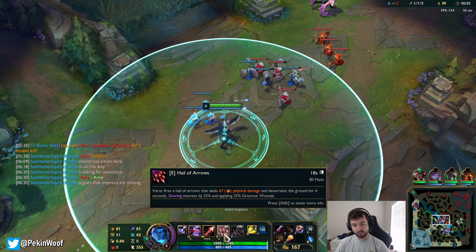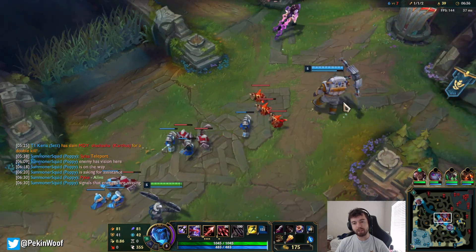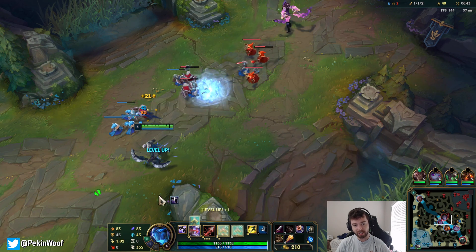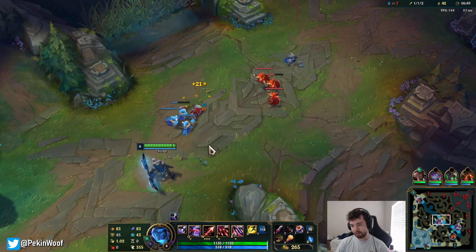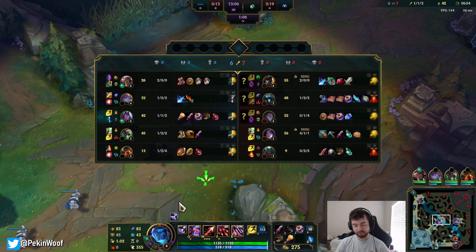That doesn't even count detonating it, which deals up to about 20% of somebody's max HP. If I proc it with E it's about 18%, but if I use my Q, that increases it by 50% - half of 18 is 9, so I deal 27% of somebody's max HP, which is already pretty high. We don't really have any AP already.